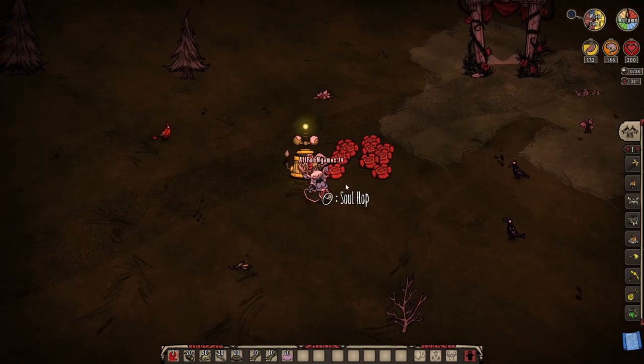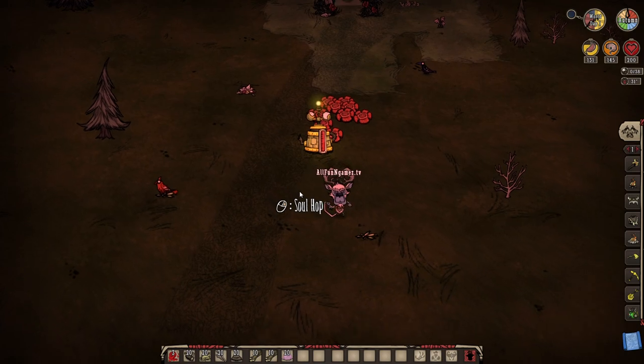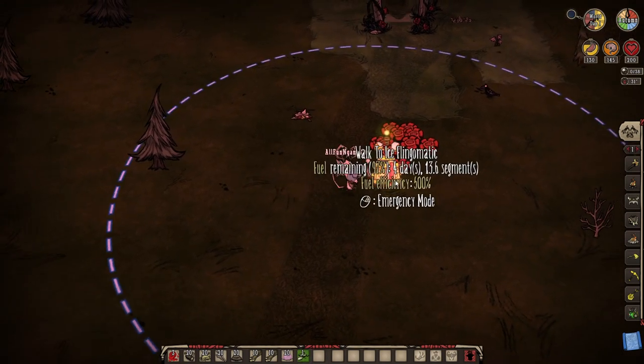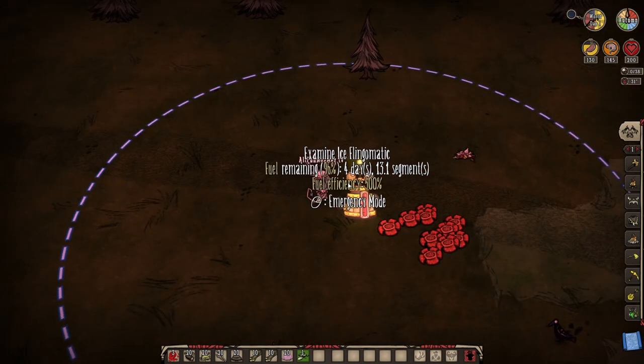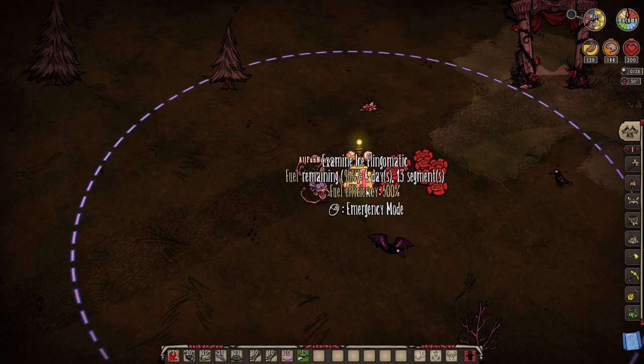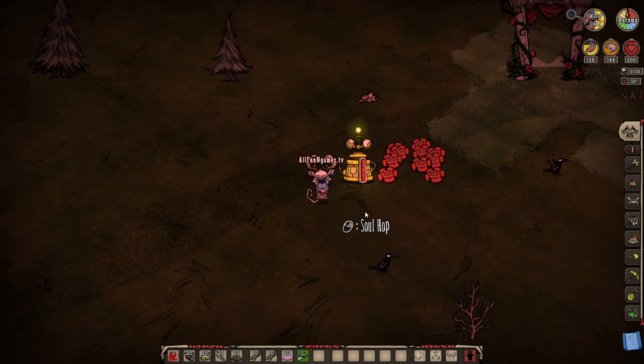What will happen is your fling-o-matic will keep your base from being set on fire, and it'll keep your crops or anything around you — grass and all that stuff — from wilting, so that way it stays nice and wet throughout the entire year. Now, some people have asked me to make a video on this because they don't really know what's the best form of fuel for a fling-o-matic. So let's go ahead and talk about that.